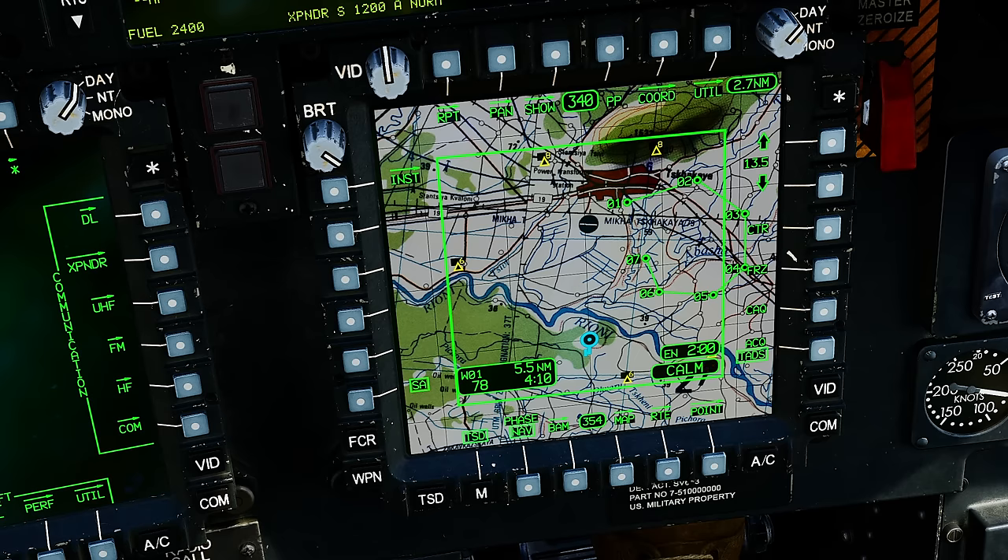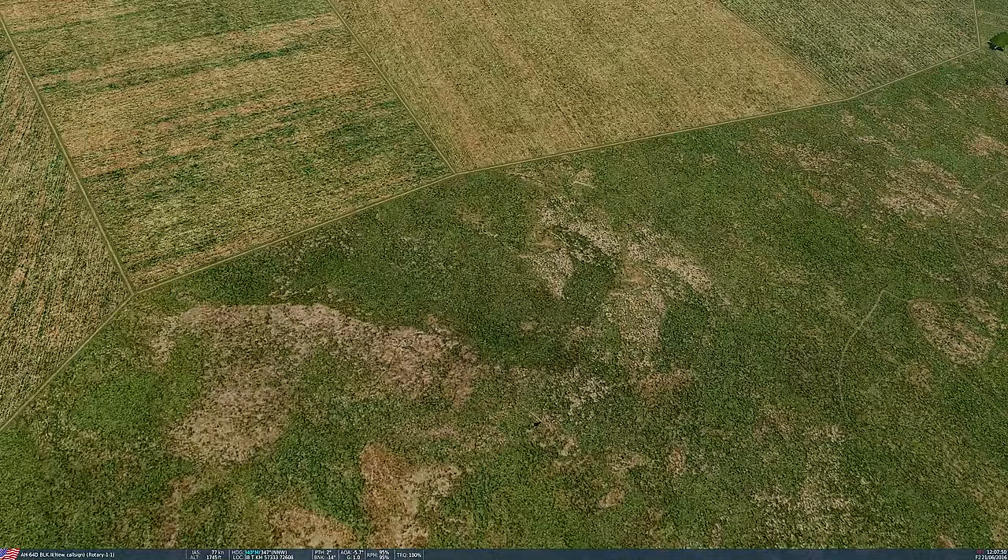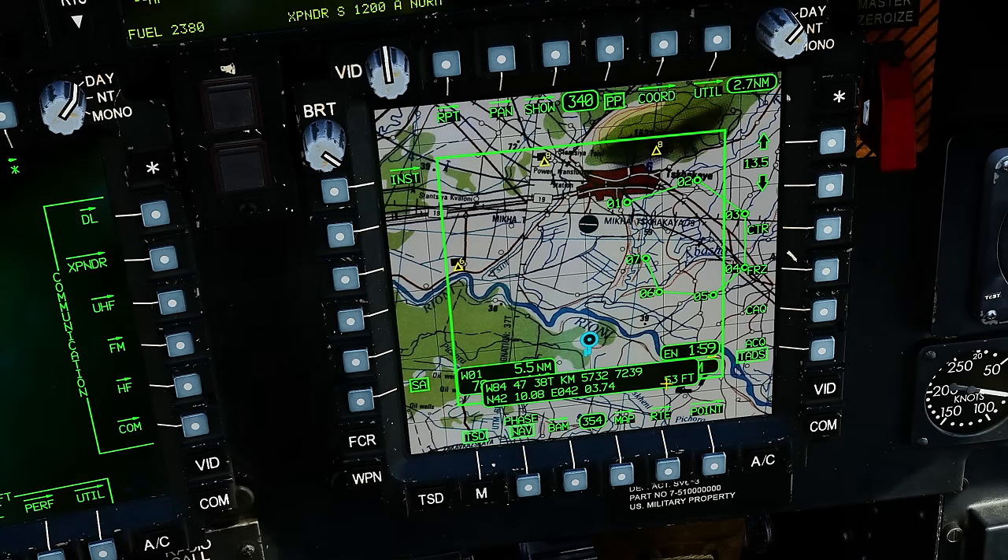Over here is our endurance — it tells us that flying at current parameters with our current fuel load we can fly for 2 hours and 0 minutes until we run dry. The current wind as determined by our helicopter is calm. If winds are above a certain threshold it will become yellow and tell us the speed of the wind. We can also display our present position up here, showing our helicopter's coordinates. The top row shows our MGRS or UTM coordinate, and below that in Lat/Long. Our altitude is displayed here at 53 feet — I'm pretty sure that is the elevation of the terrain directly below us above mean sea level.